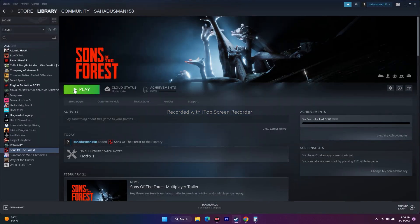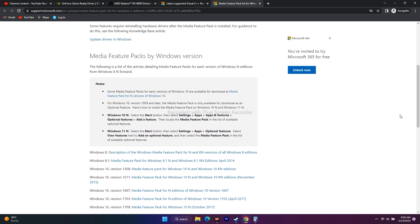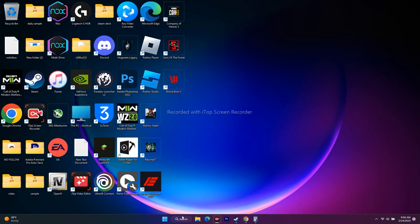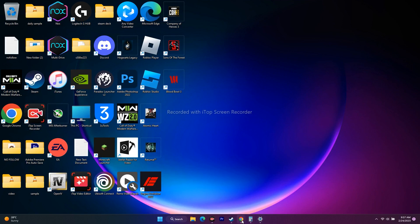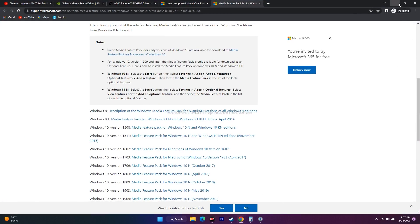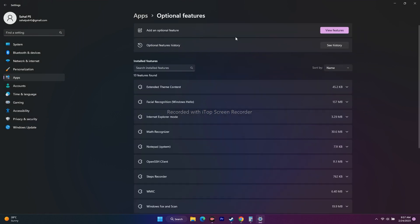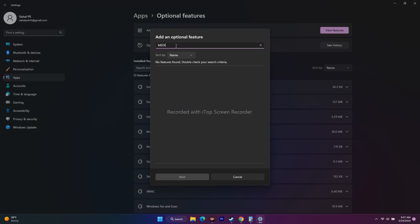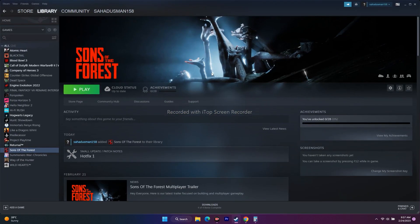Additionally, install the Media Feature Pack. A link will be provided in the description. If you are on Windows 11, go to Settings > Apps > Apps & Features > Optional Features, click Add an Optional Feature, search for Media Pack, and add it. Once installed, close everything, restart your PC, and try to play the game.